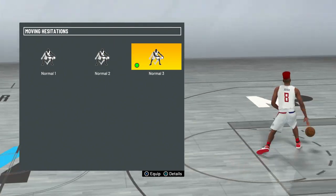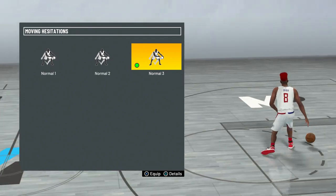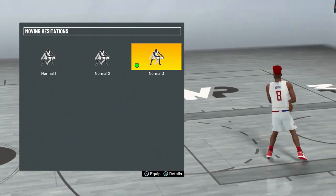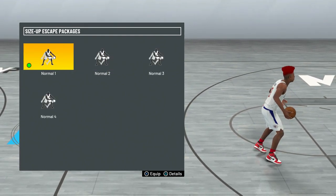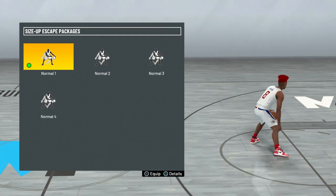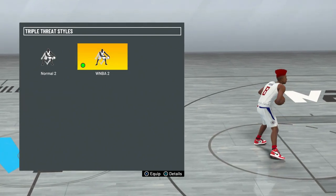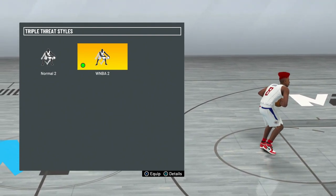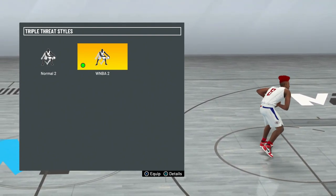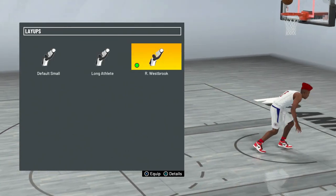For moving hesitations I used to use normal 1 but tried out normal 3, which is much faster and creates a lot more space. For the basic size-up package I put normal 4. For size-up escape packages I use normal 1, but normal 4 is also a pretty smooth one. For triple threat styles I use WNBA 2 — I've been using this since NBA 2K20 and I think it's the nicest looking one out of all the triple threat styles.